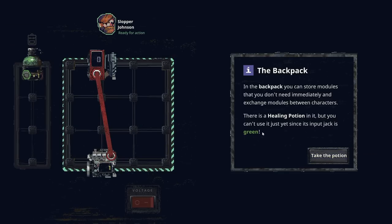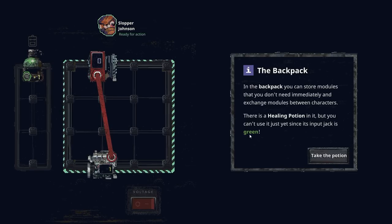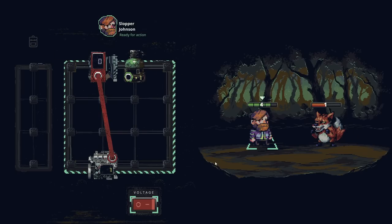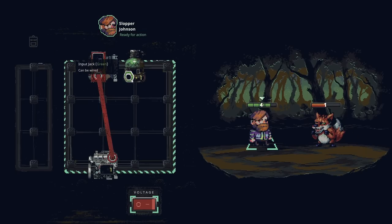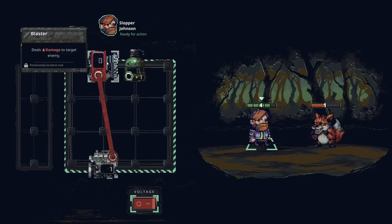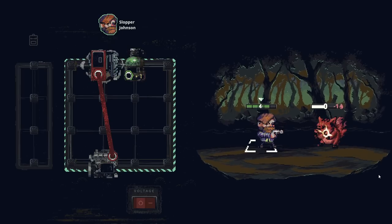The backpack — in the backpack you can store modules that you don't need immediately and exchange modules between characters. There's a healing potion in it, but you can't use it yet since the input jack is green. So I gotta put it in here somewhere, but we can't use it yet. This is already linked up, so we can just go for it again.